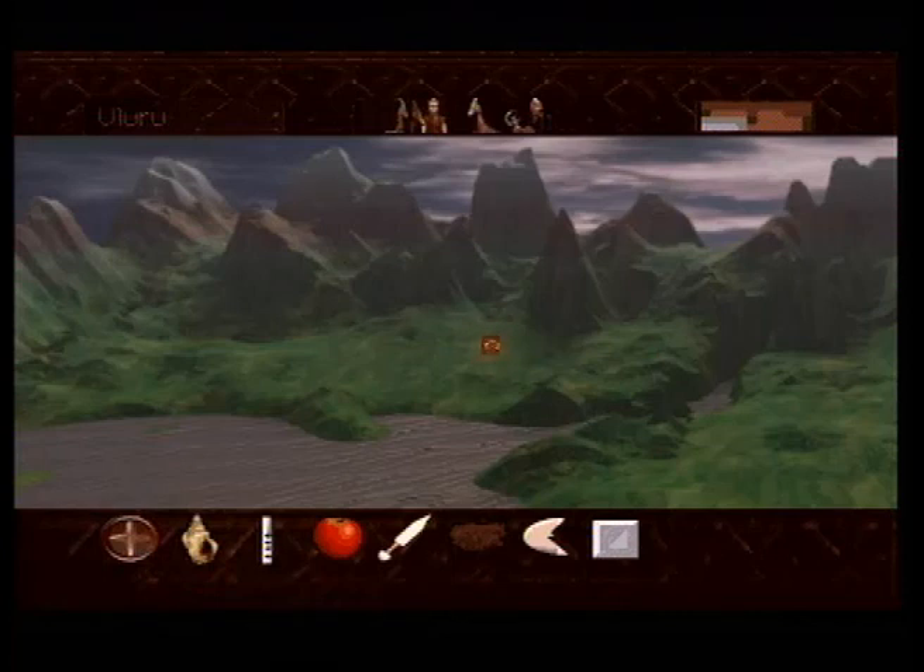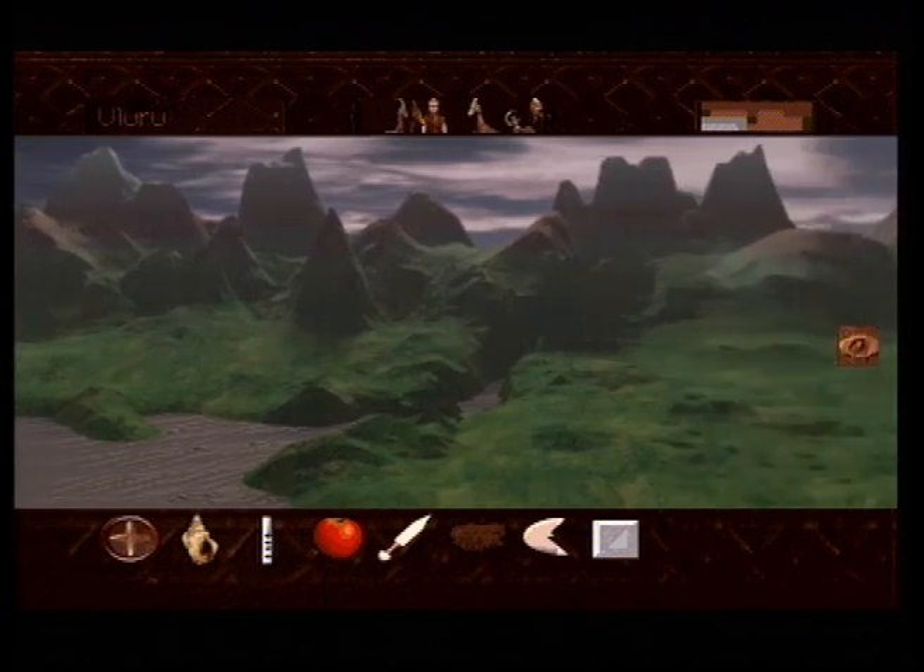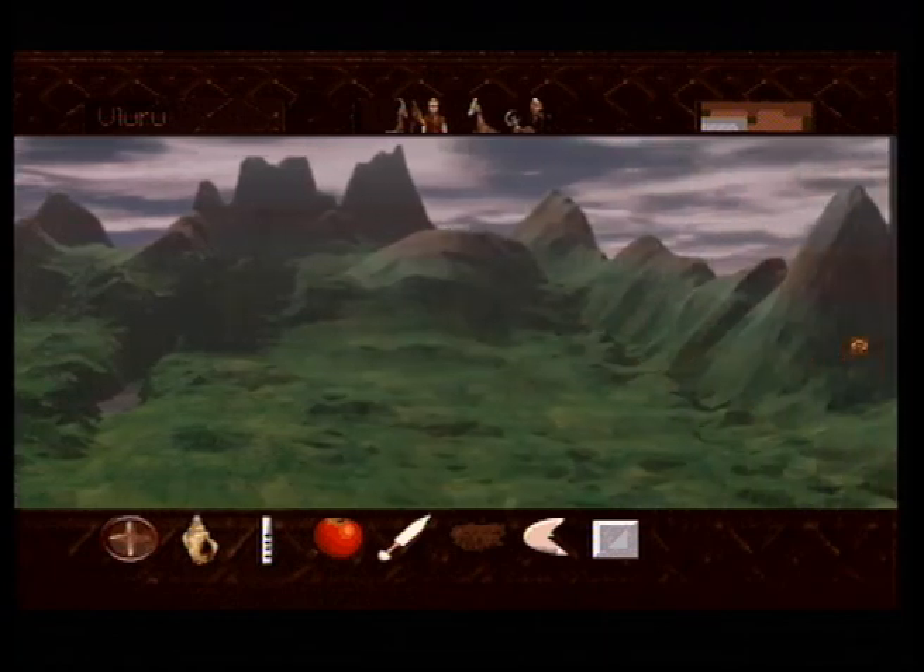Hey there everyone, Sepp here with part 5 of Let's Play Lost Eden on CDI. We're in Uluru and we need to pretty much do the same thing as we did in Shamar. We need to find the locals and set up defenses in the form of a citadel. Things will be a bit different here though, but let's see what we can find.